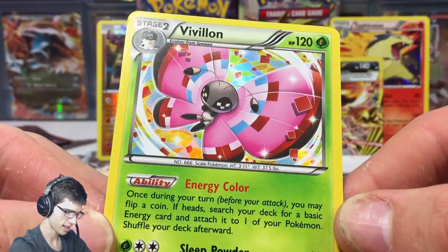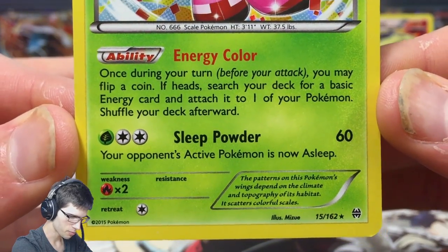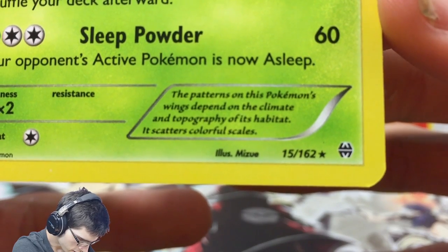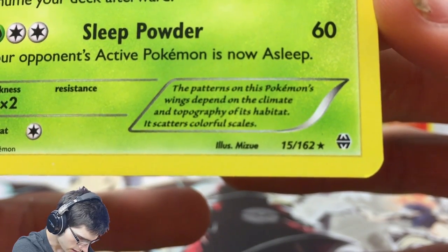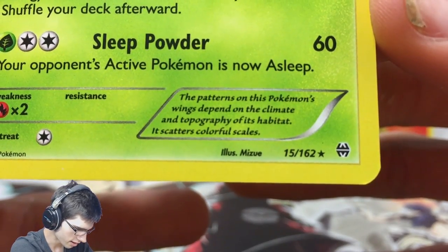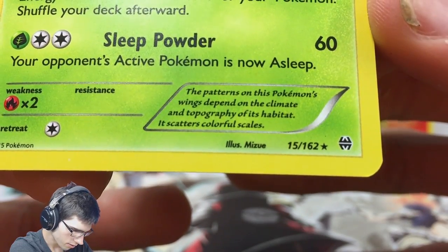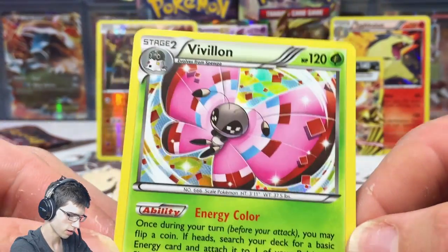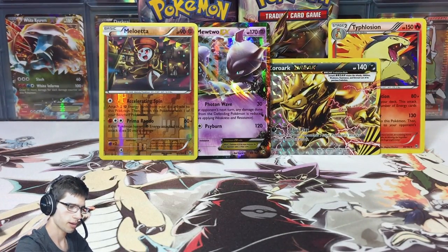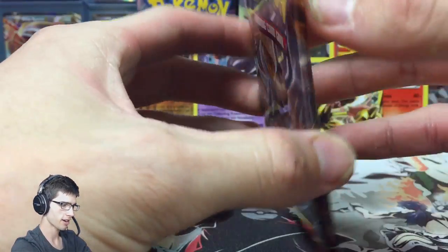Let's have a nice look at that Vivillon - you can barely see it in the light but there it is. We got Energy Color and Sleep Powder. The flavor text says: 'The patterns on this Pokémon's wings depends on the climate and topography of its habitat - it scatters colorful scales.' That's why you can get all the different Vivillon forms through the game, through the GTS and all that.